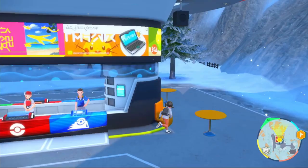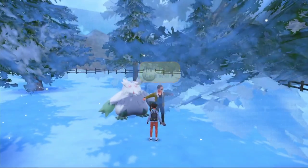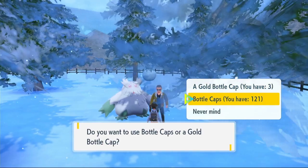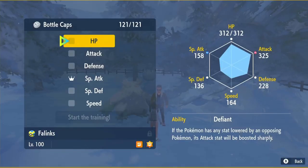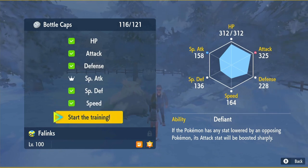Head to the top of the map and fly over to Montenevera. Once you're there, find the guy with the Abomasnow — he will hyper-train your Pokémon. Click on your Phalanx, select bottle caps, and choose HP, attack, defense, special defense, and speed, then start the training.